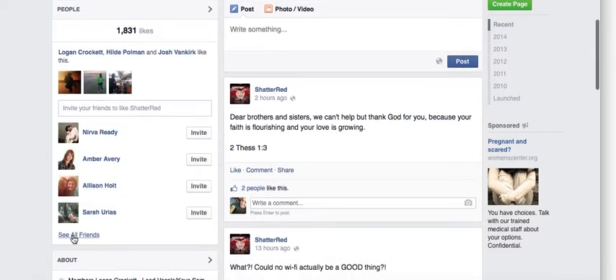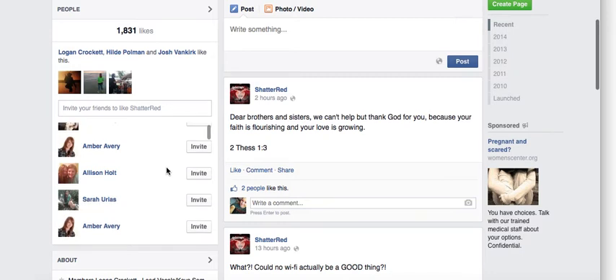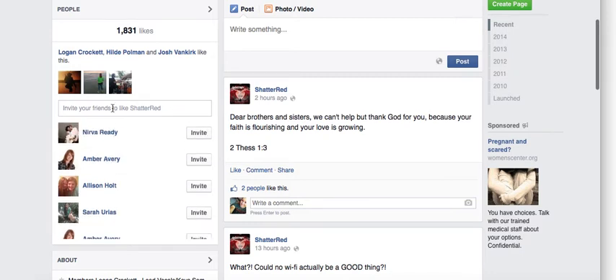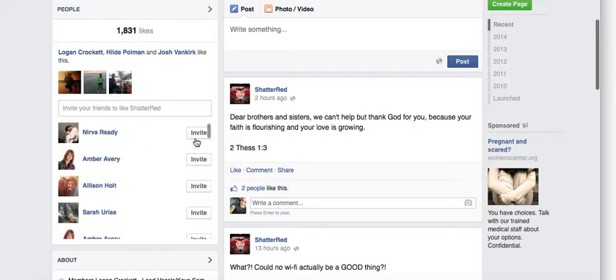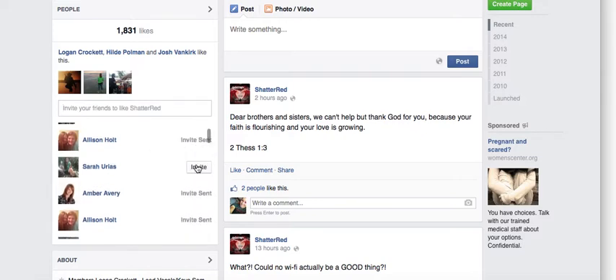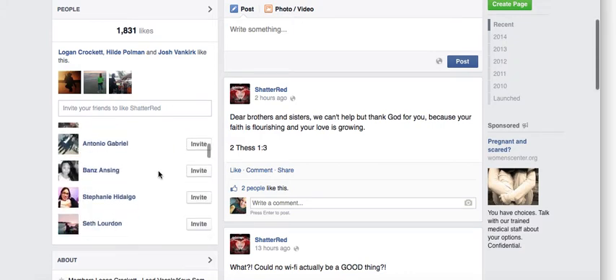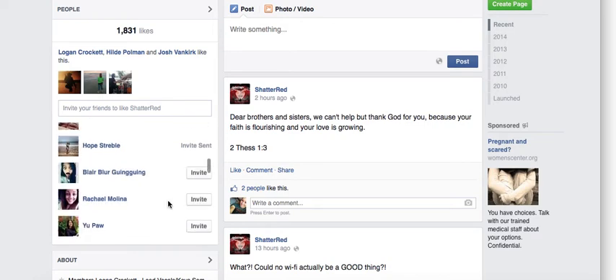All you got to do is click right here on 'See All Friends' and it's going to give you a much bigger list, so it'll make this go much faster. You can also search for specific friends if you like, but the fastest way is definitely just to click 'See All Friends.' It's acting a little weird, but just go down the list and click Invite — it'll take a matter of seconds.